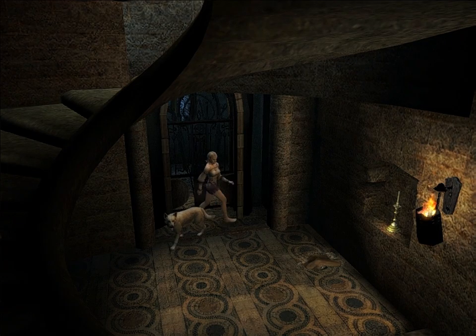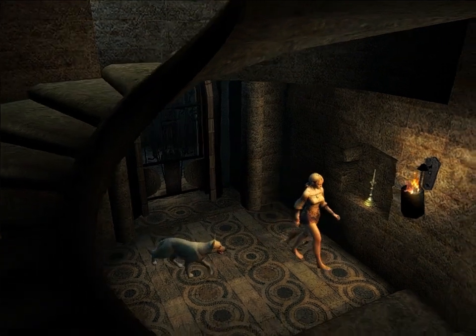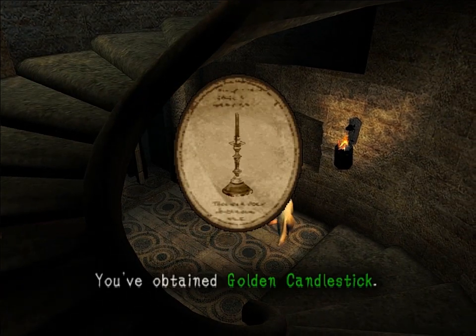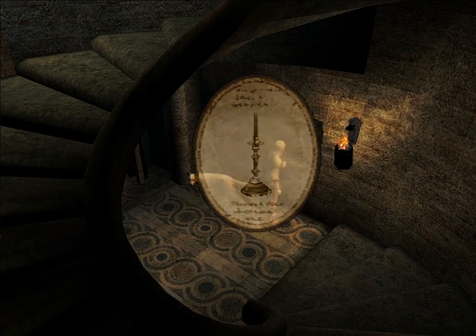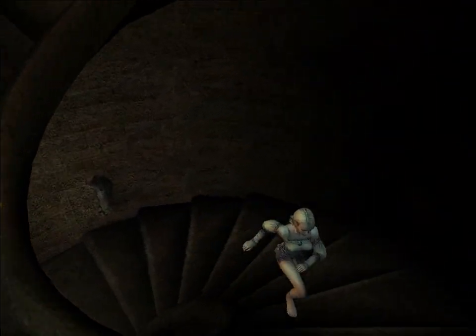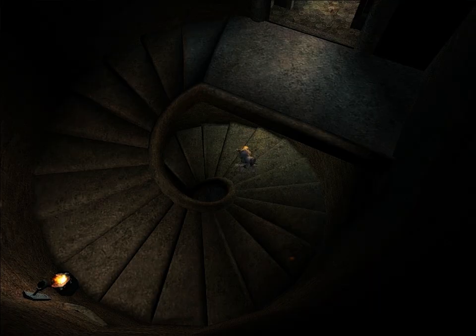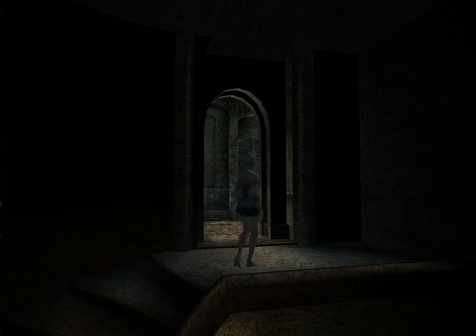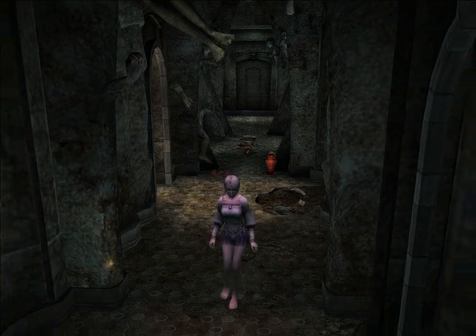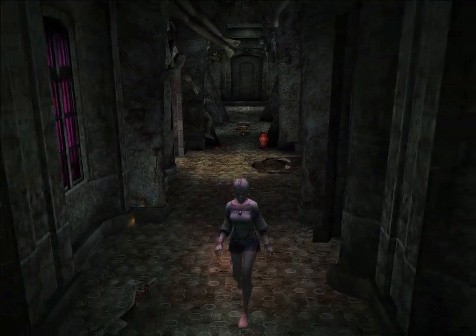Even though this initially seems like a dead end, there is an actual usable item down here that we need. As opposed to the silver disc or the bronze figurine we found, we're actually going to be finding a use for the golden candlestick fairly shortly. Also make sure never to kick open that particular vase because there is a nasty luminescent waiting in there.